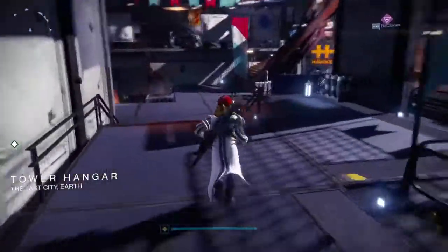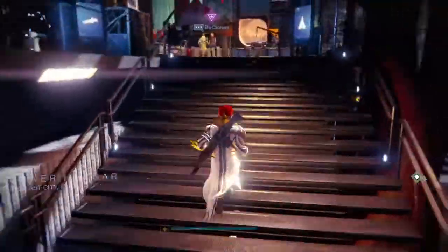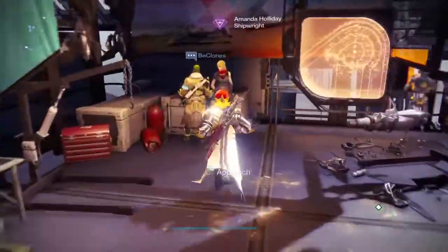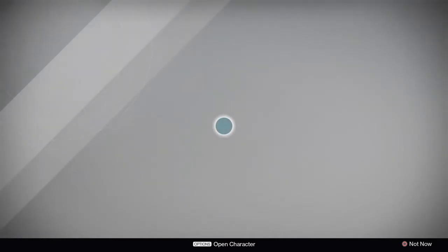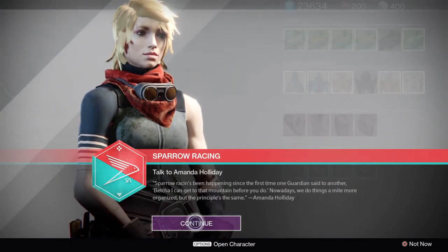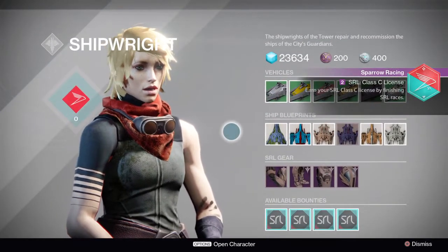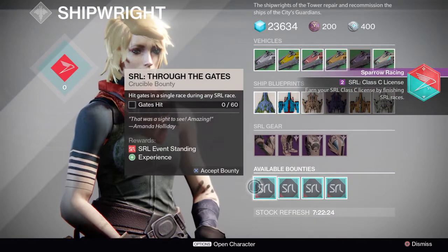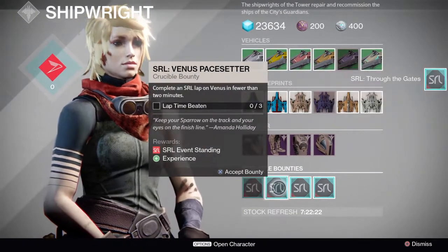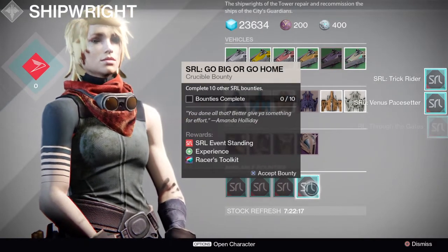First off, you want to get started by going to the tower. You're going to go over to the hangar where you're going to visit Shipwright Amanda Holiday. She will provide you with your first quest and also daily bounties, so make sure to check in with her every day to scoop up your bounties before heading out to race. She also offers legendary gear that you can purchase, which will affect the performance of how you race.